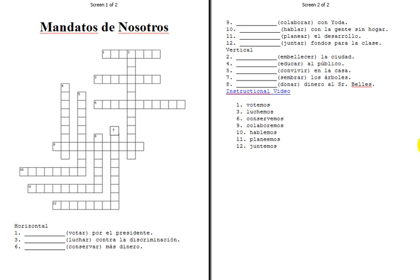Doce: juntemos. Vertical dos: embellezcamos. The root form of embellecer is embellezco, kind of like conocer goes to conozco, or producir goes to produzco. So we've got to keep that ZC in there.